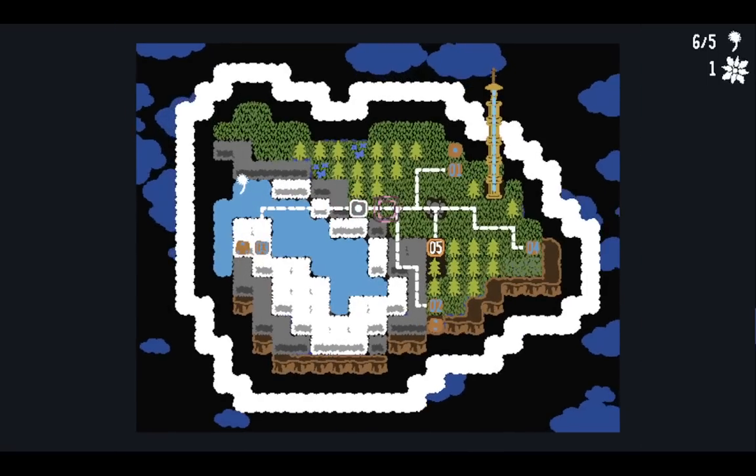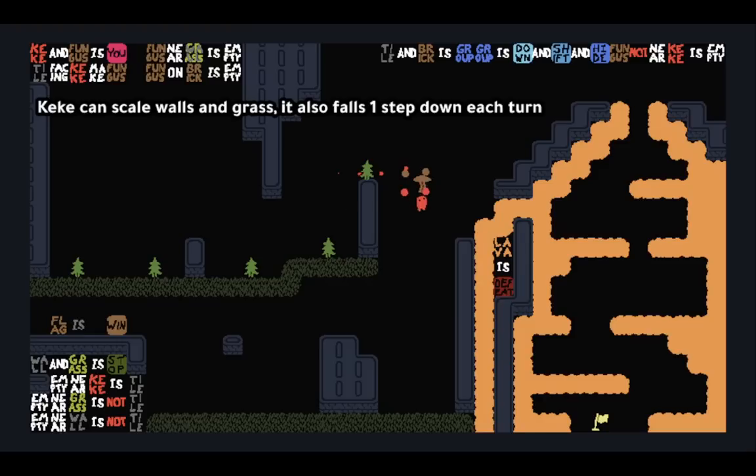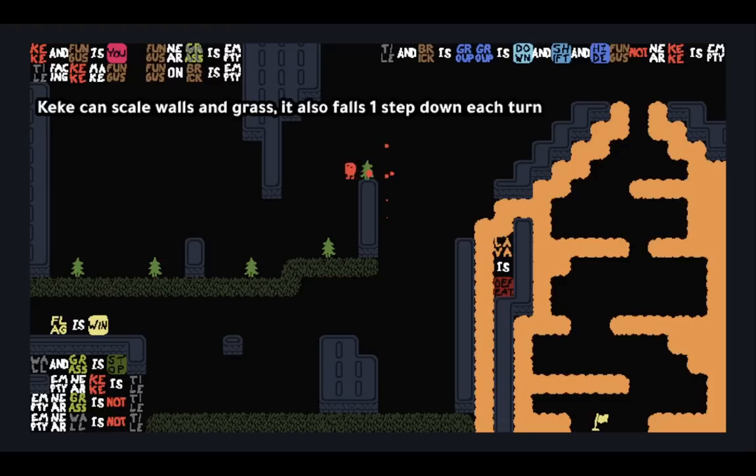There we go. Level five — let's check out paraglider. It's simply that I can scale walls, but usually I'm falling. A fungus is used as a paraglider, which is funny. It's safe on grass. It kind of sticks to even the bottom of walls. We need to jump in here and glide past the lava — that's so good!